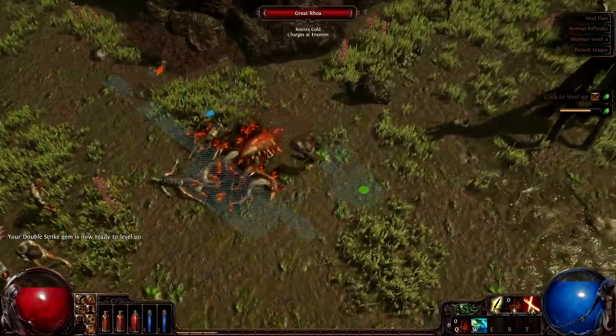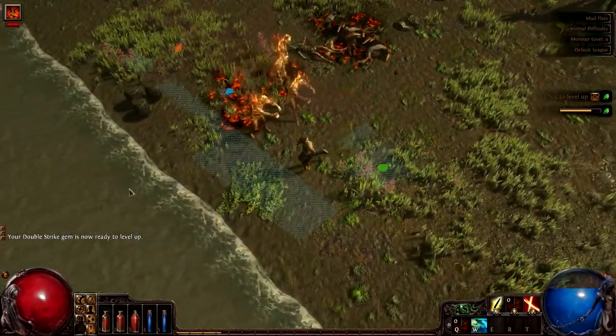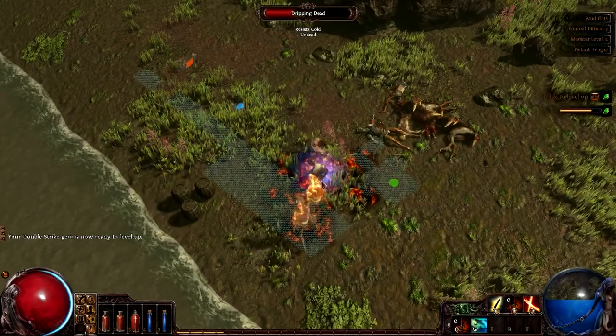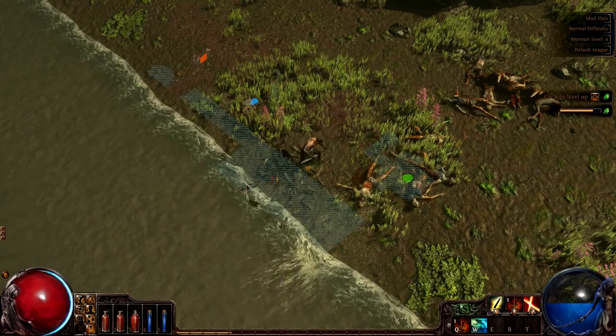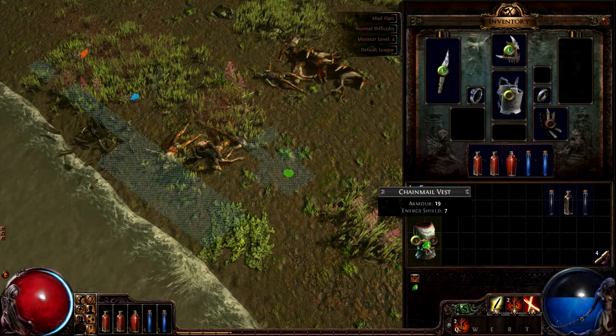So I'm just gonna sit around doing this. Taking out the roas is pretty easy and these guys are so dumb. I love dumb AI, it's beautiful. Oh, a scroll of wisdom — let's take a look at this. I think this is much better, indeed.